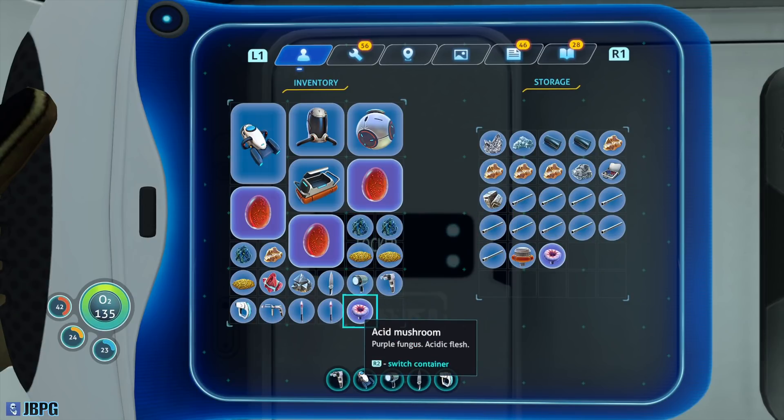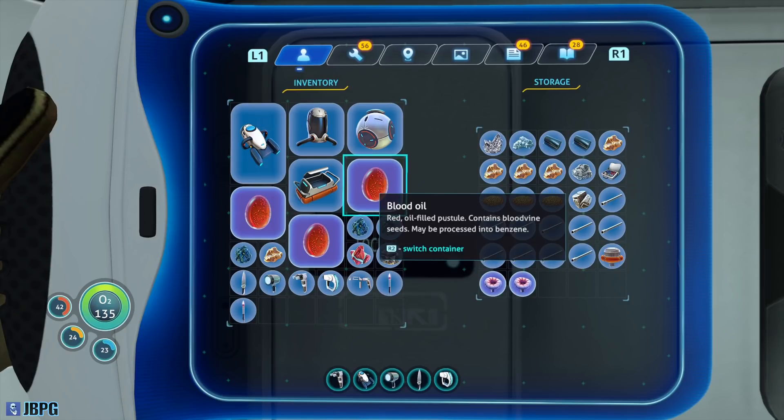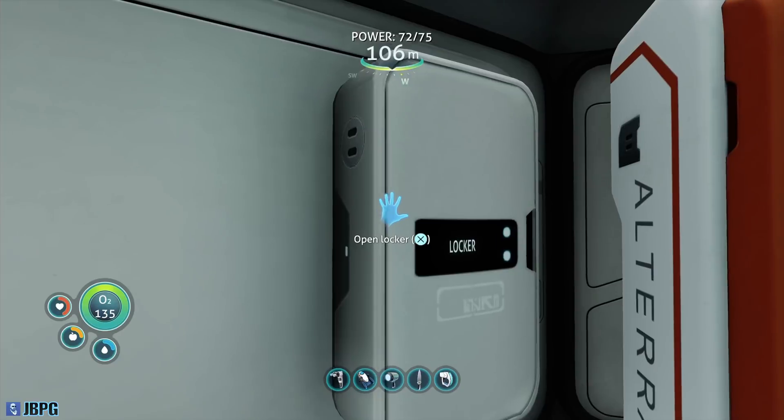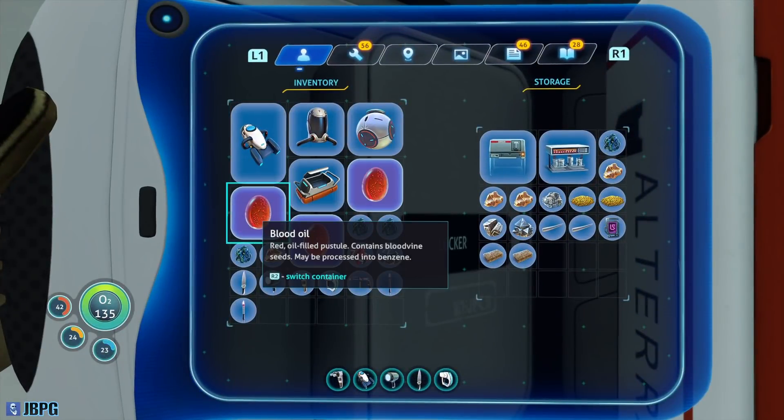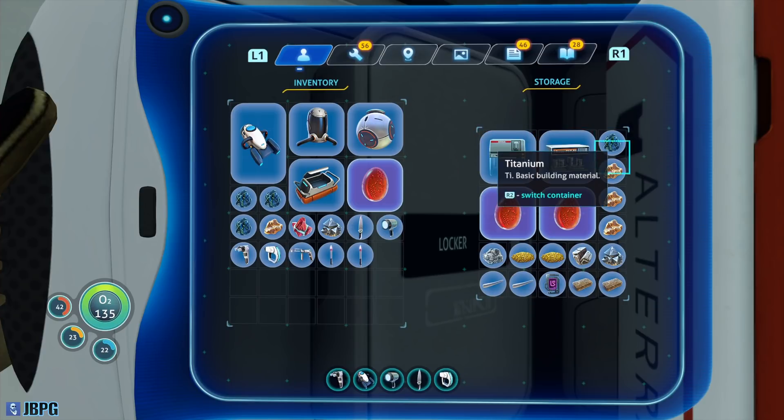I'll start dropping a few of these bits in. That won't fit in there — let's try this one. Get two of them in there. There's my other magnetite.